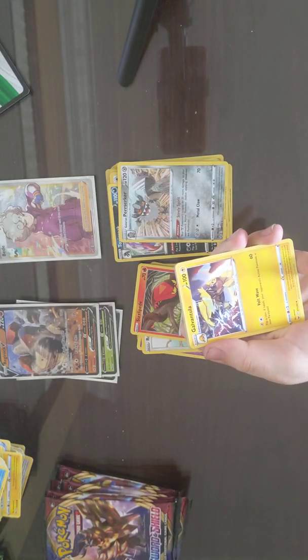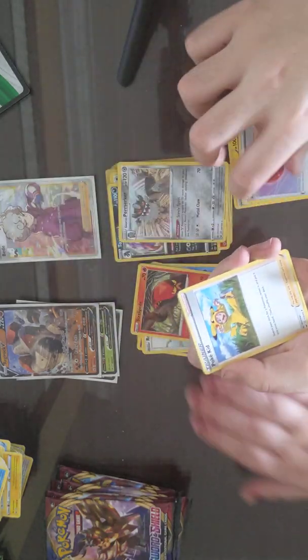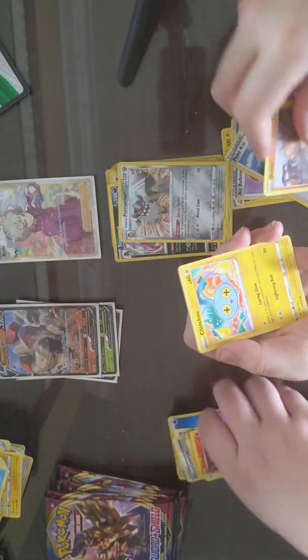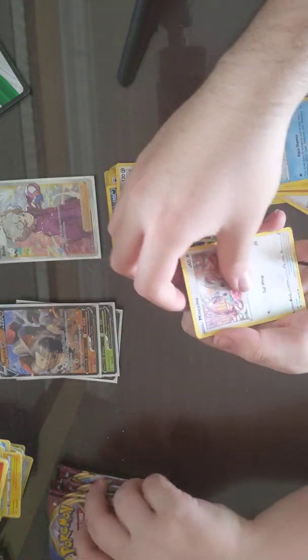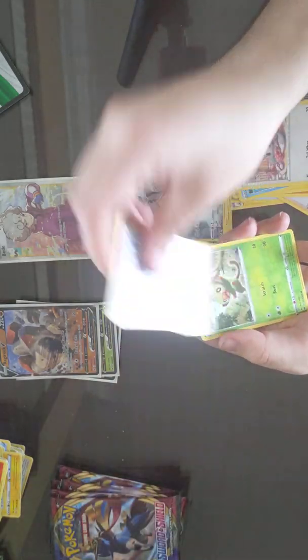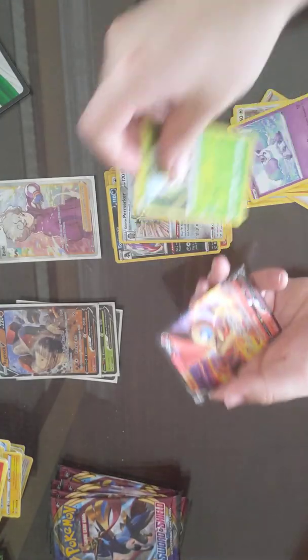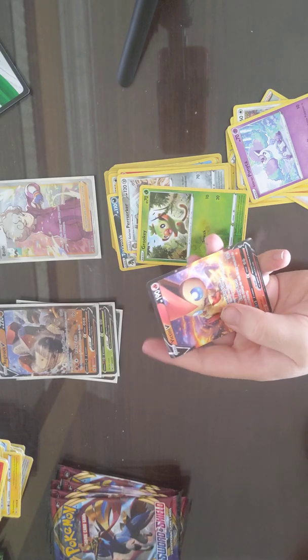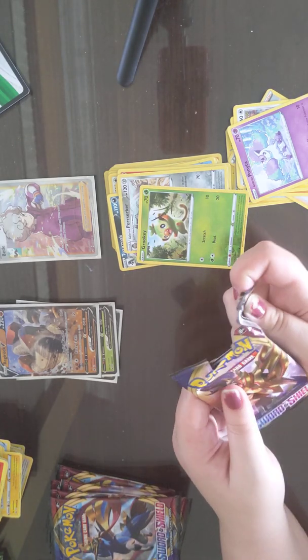Psychic Energy, Galvantula, Air Balloon, Ball Toy, Krabby, Mincino, Galarian Ponyta, Reverse Grookey, and a Victini. That's good for fire. It's really funny when we have back-to-back pulls — this is completely randomized.